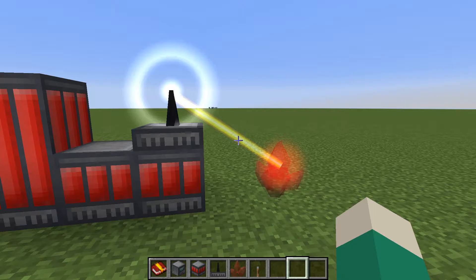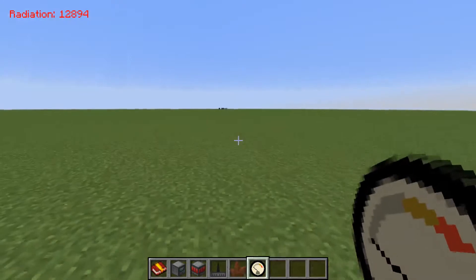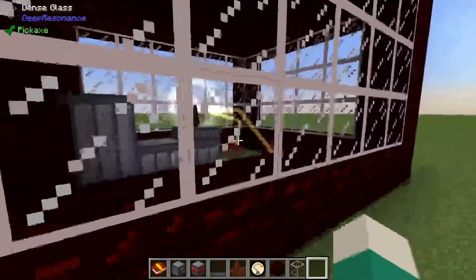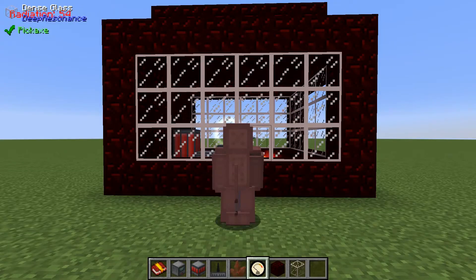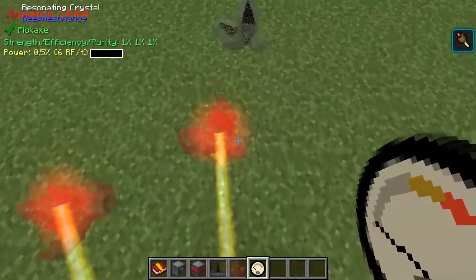Draining the energy from crystals creates radiation that can seriously hurt you if you're exposed to it for a long time. There are ways to protect and contain radiation though, including dense obsidian, dense glass, and the radiation suit. You can also tell how much radiation you are being exposed to with the radiation monitor.